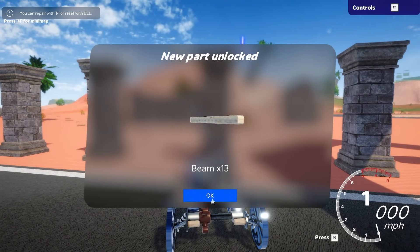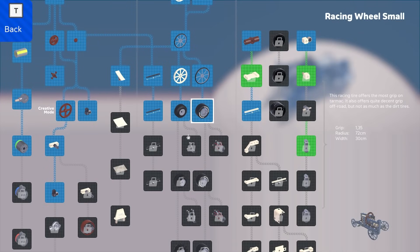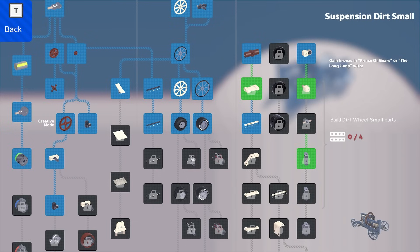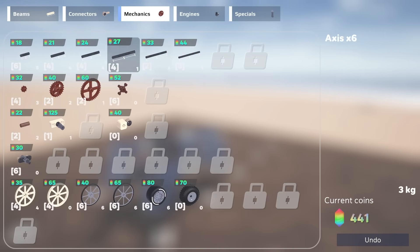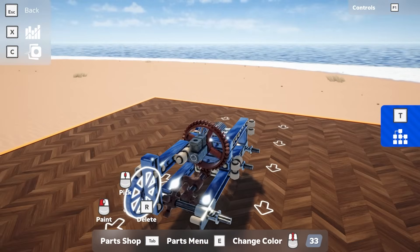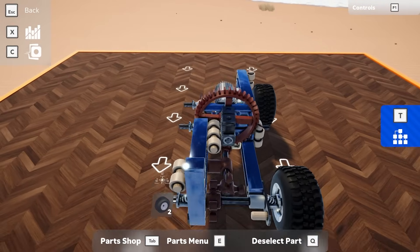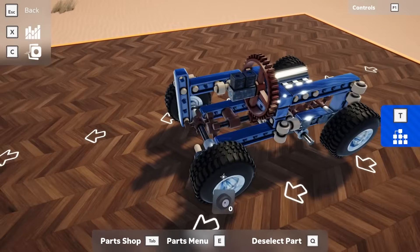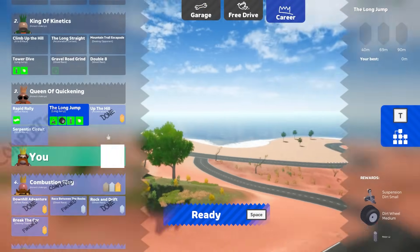We didn't get the suspension piece — we have to do the other thing. Let's go to the garage. We got the tire and this piece too, which is nice. In order to get the suspension piece we need to do the Long Jump with the small dirt wheels. We need to buy some of those — let me check. Do I have enough to buy four of those? I do! Let's swap these out — dirt tires would be way better than those things. Put those back on. Now we should qualify for that part, and we need to do the Long Jump.